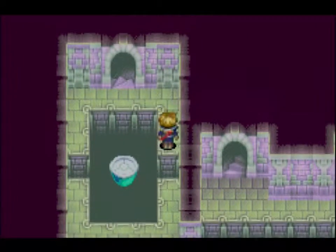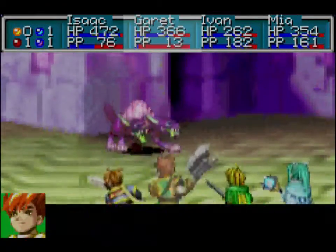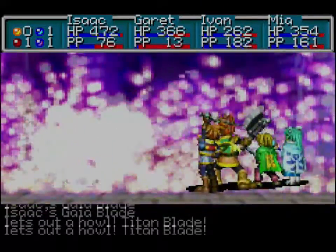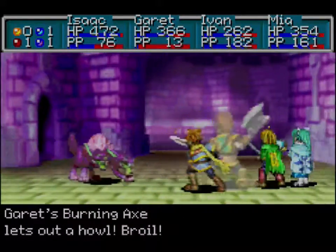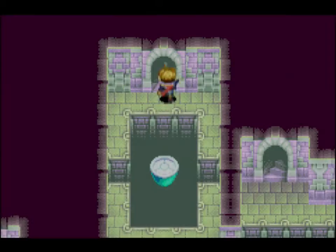Here you can see one of the floating platforms that we saw at the very top of Mercury Lighthouse — this is basically a hint that we are very close to the top. But before that let's get rid of the Fenrir as quickly as possible — alright, pretty good, let's go.